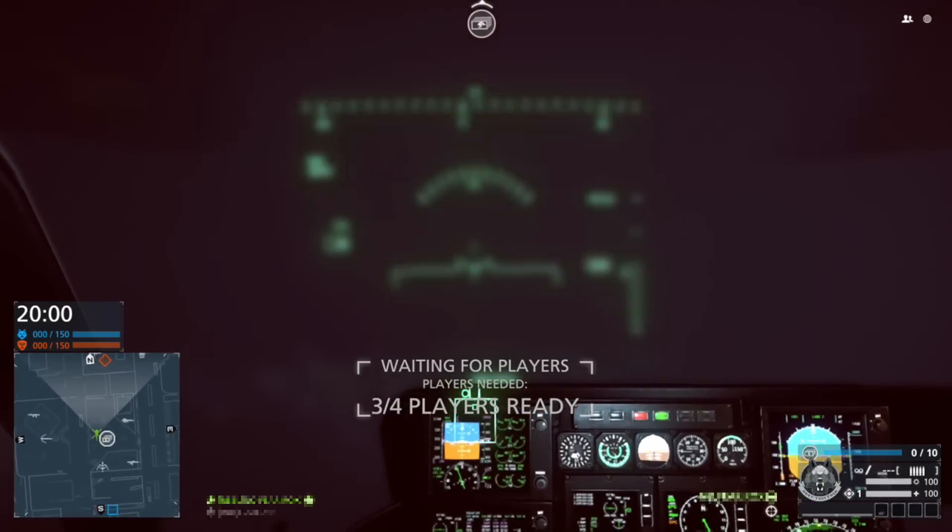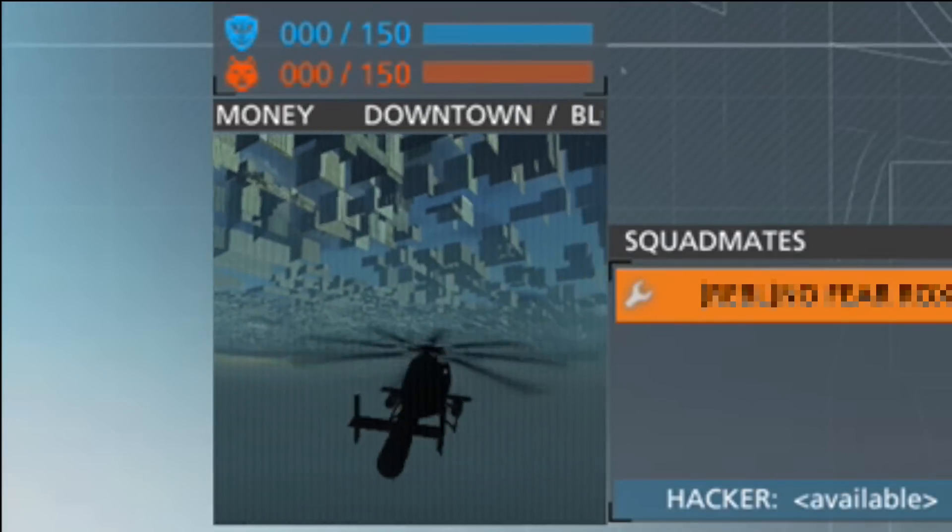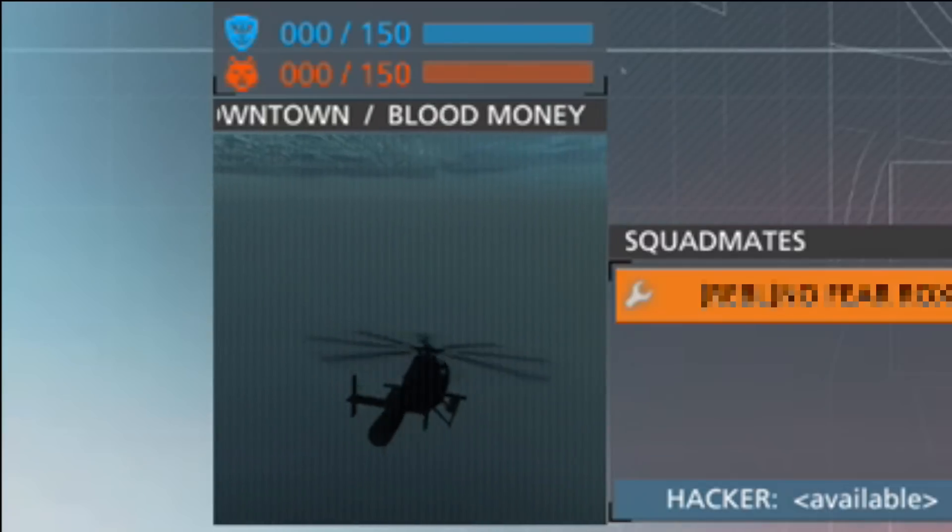Since your HUD will blur in first-person, you can have a teammate spot you from the spawn screen, where the textures should be clearly visible.